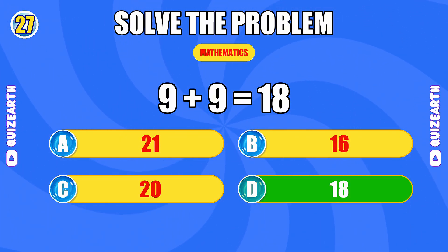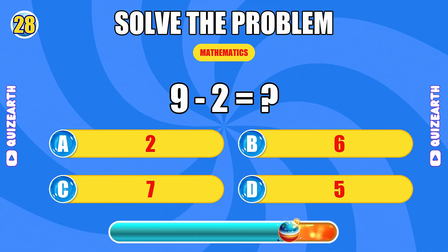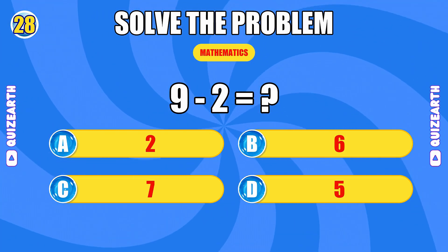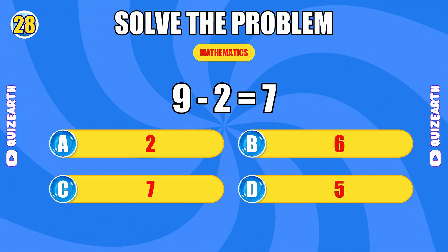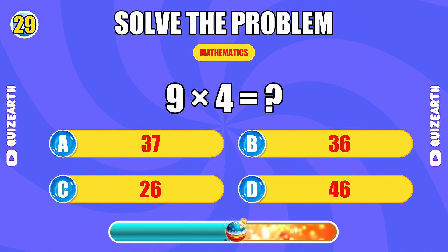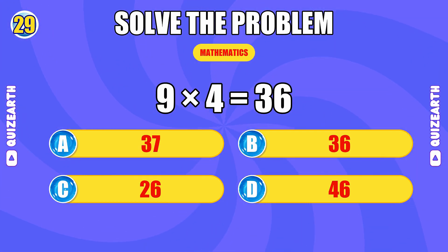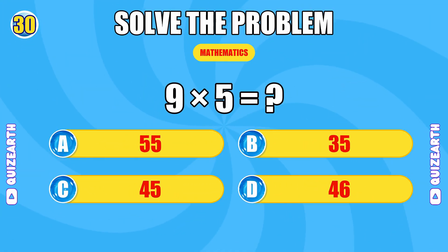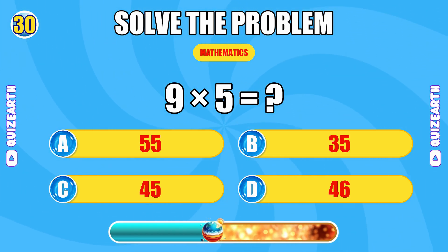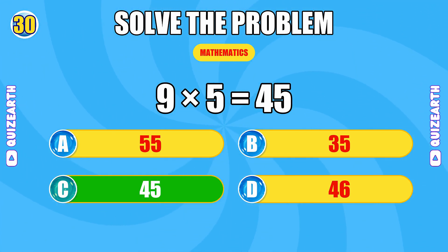What do you get when you add nine and nine? What do you get when you multiply nine by five? Spectacular, the answer is 45.